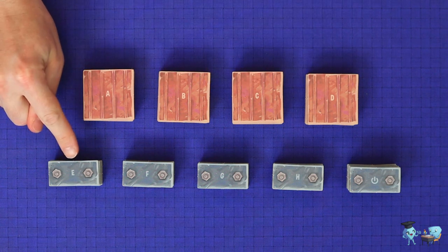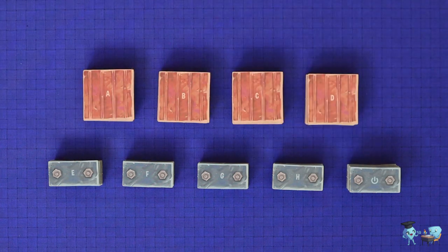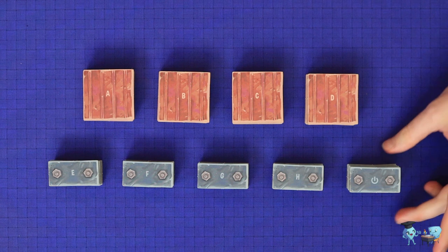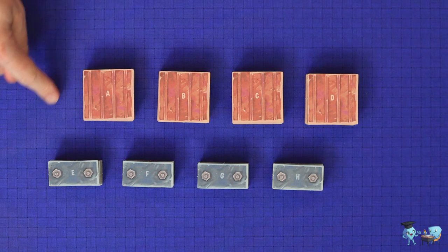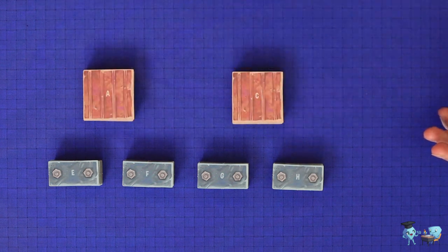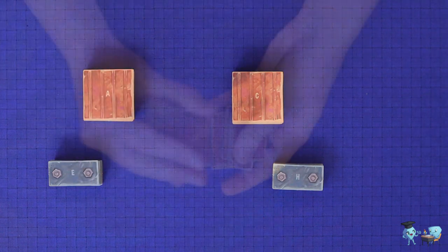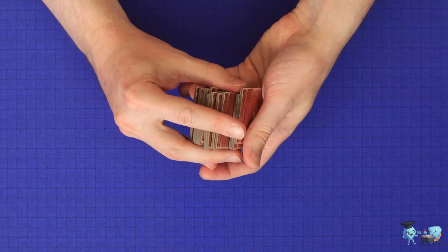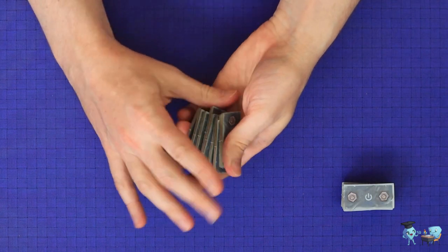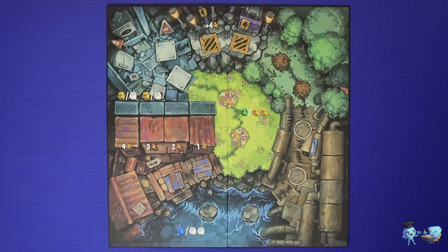To set up the game, split the square item tiles into four stacks — A, B, C, and D — and the rectangular idea tiles into five stacks — E, F, G, H, and Starting. You will use the Starting idea tiles in every game. For the others, you'll use only as many stacks as you have players. So in a two-player game, you'll use two stacks of items and two stacks of ideas. Shuffle the separate stacks of items and ideas together, but do not shuffle in the starting ideas.